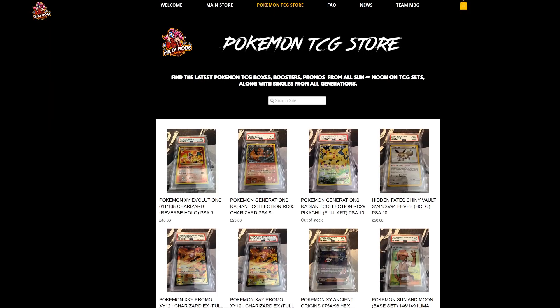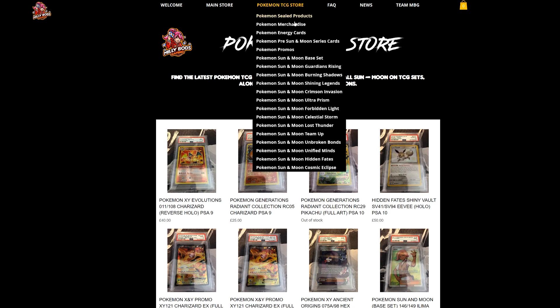For the European players, MeleeBots Gaming has everything from collectibles to all the latest cards from the latest sets — Cosmic Eclipse, Hymn and Fates, and everything from Sun and Moon. Don't forget to check it out and use code TABLEMON when checking out to get 5% off your final purchase.